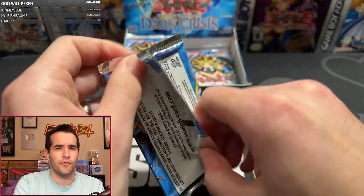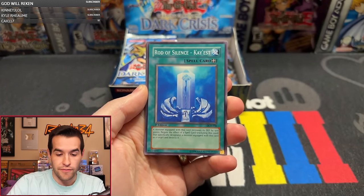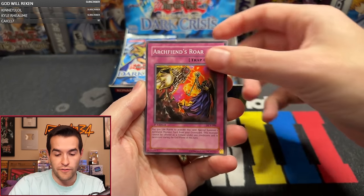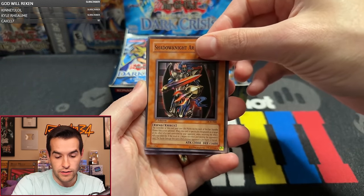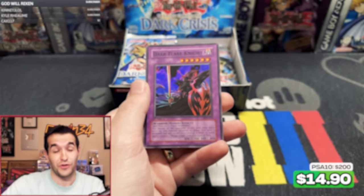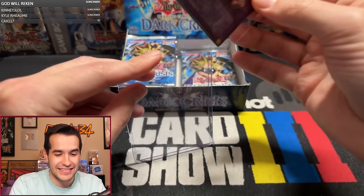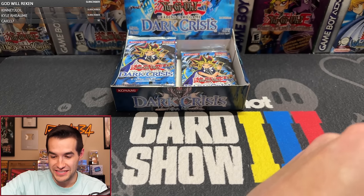What are our foil counts? We have one Super, one Ultra, one Secret. Really Eternal Rest, Drag Down to the Grave, Radisson's Cayist, Arsenal Summoner, Stanch Defender, Archfiend's Roar, Thousand Needles, Shadow Knight Archfiend, Dark Flare Knight — that's another good one. Oh my goodness, these pulls are insane right now. This is like as good as a Dark Crisis box can get. This is a really good DCR box.